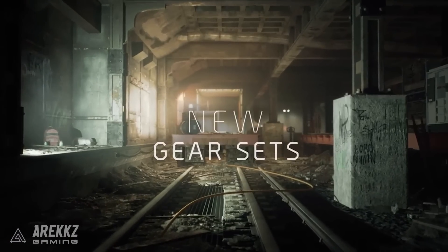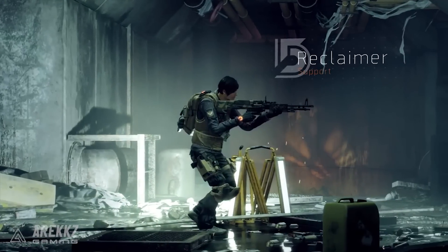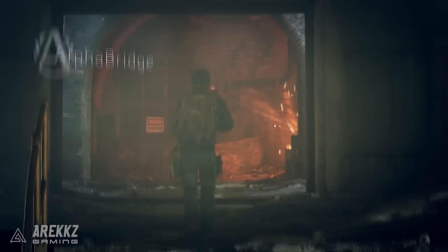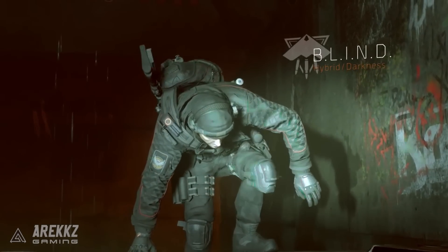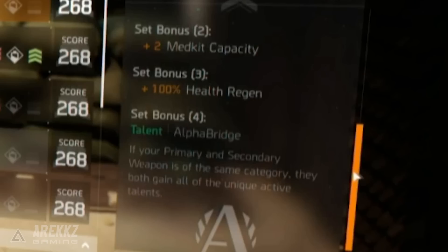Let's start with the set that comes with the base 1.3 update — available to everyone even if you don't buy the DLC, once you download the update that goes live tomorrow. This set is called the Alpha Bridge set, and the two-piece bonus gives you plus two medkit capacity. Up until now if you wanted more medkits you'd have to use a special backpack, but now simply by equipping two pieces you can have plus two medkits, bringing the total up to seven.